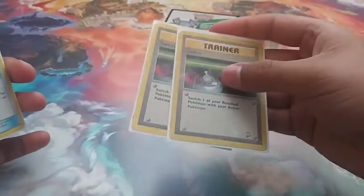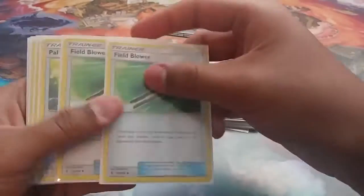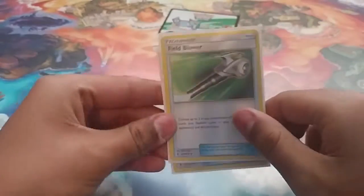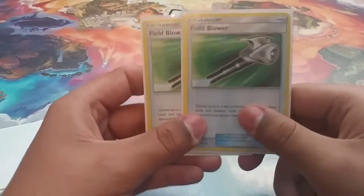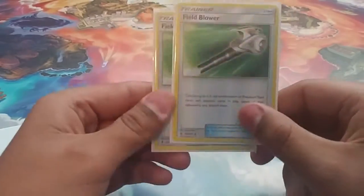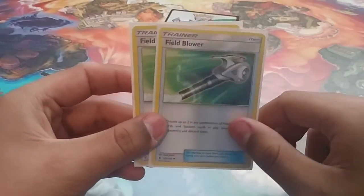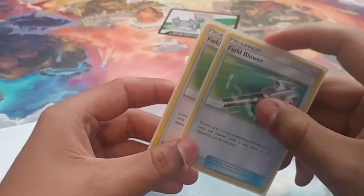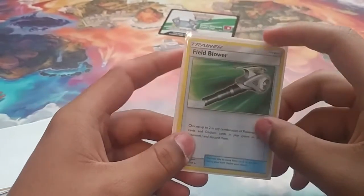We run two copies of Switch — everything has three retreat or two retreat, so Switch is good for anything. Field Blower — a lot of people are now taking this out of their decks, and I'm just looking at them like, what are you thinking? Field Blower is awesome; it saves you games, it gets rid of annoying Choice Bands, it gets rid of annoying stadiums, and Garbodor. Did you not see that BuzzWole Garbodor deck? It was just disgusting.